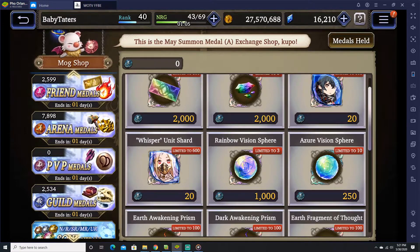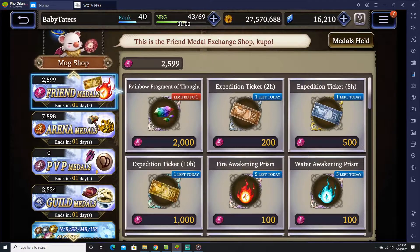Now for the meaty part of the show, we're going to talk about the friend shop, the arena shop, and the guild medal shop. The friend shop is basically medals that you can exchange by sending medals to your friends and vice versa. This is one of the shops where you can get really good items. The big one being the Rainbow Fragment of Thought, which is limited to one per month. As you can see, mine ends in one day. Some other things you may want to look at would be the expedition tickets.